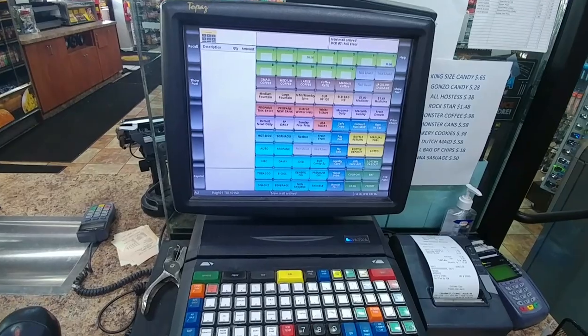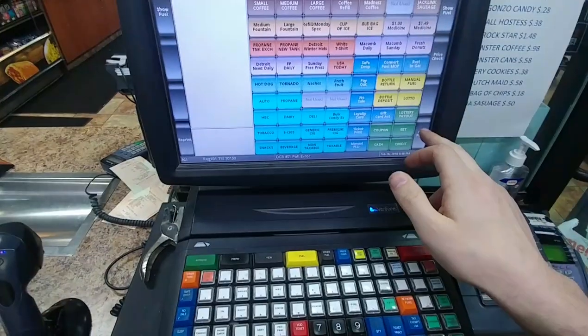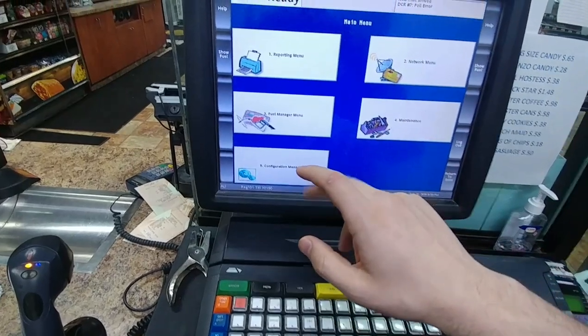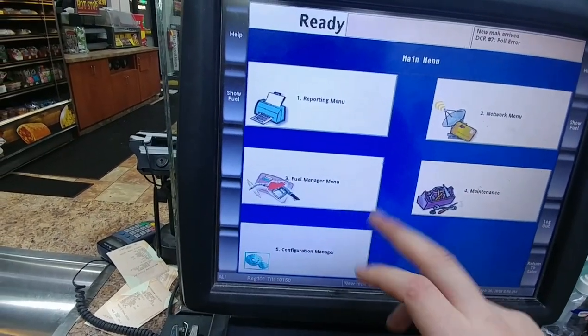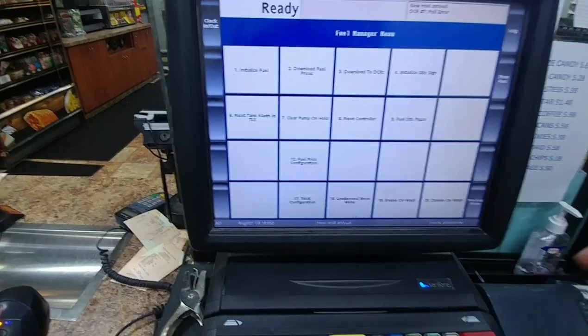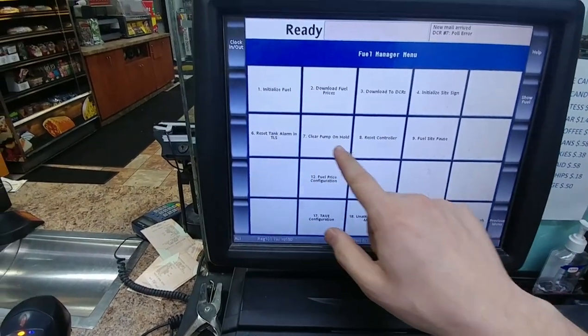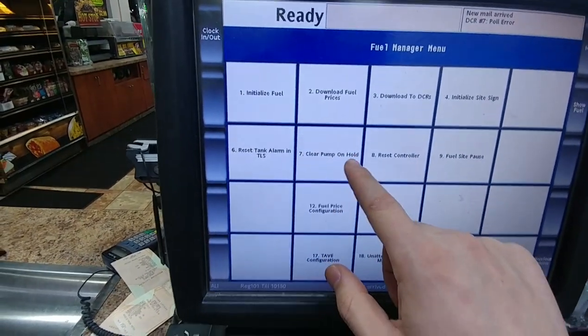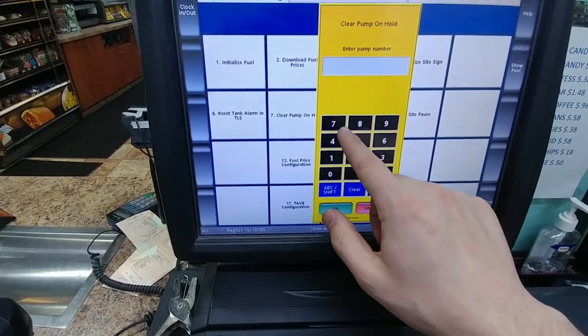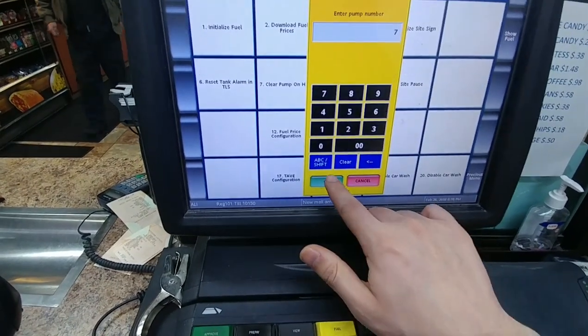So what do you do in this situation? You go to CSR, then go to the third option — it says fuel manage your menu. Click on it, then go to option number seven which says clear pump and holds. Click on it, then enter the pump number and press OK.